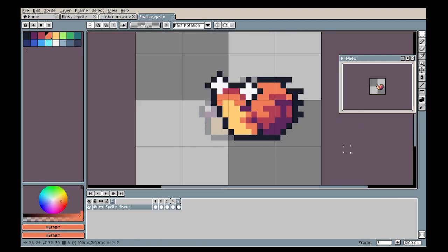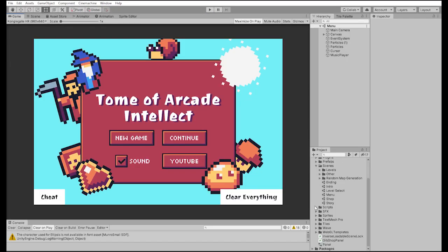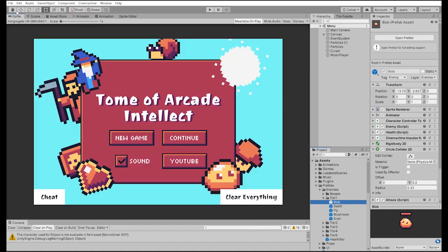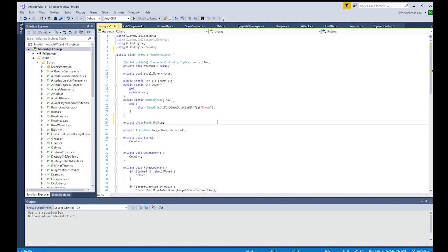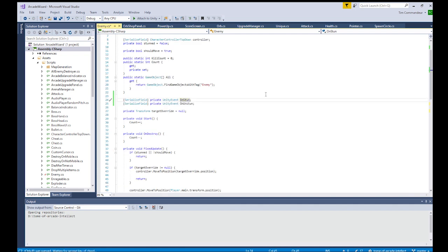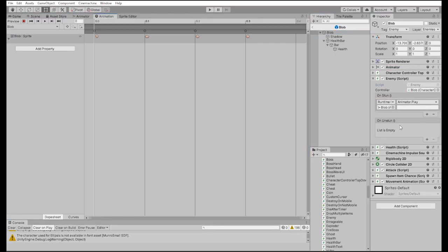I've got a bunch of these animations now, so I'm going to take a little break and then implement these animations into the game. In short, what it comes down to is: whenever the enemy is hit, an event will be triggered — the stun event — and if that event is triggered, I will play the new image as an animation. Whenever the stun animation ends, the unstun event will be triggered and the animator will play the default sprite for the enemy again. I'm starting out with the blob because it's the first enemy the player encounters.